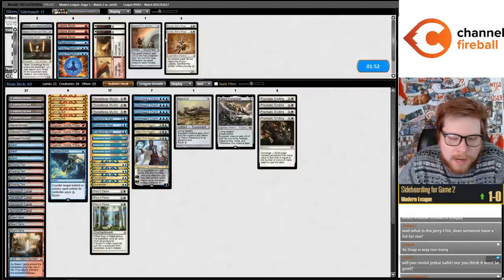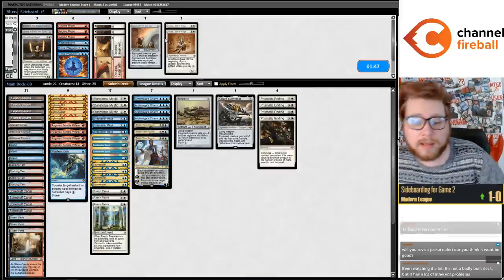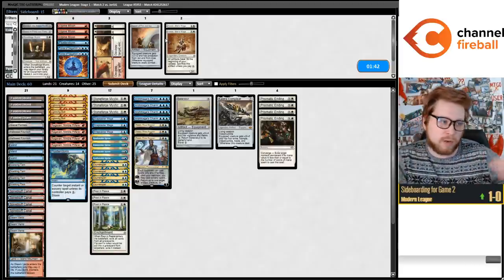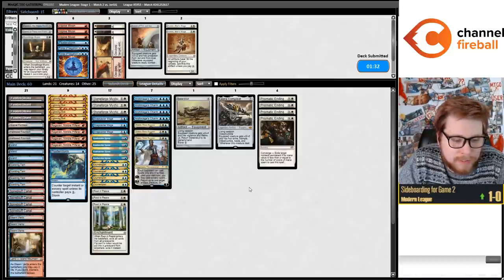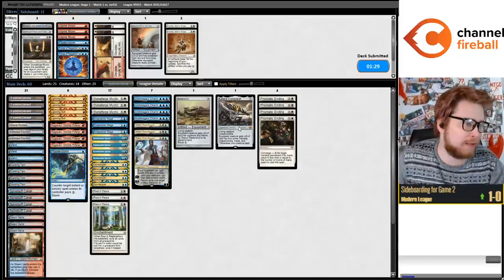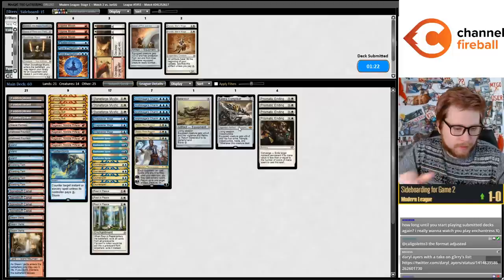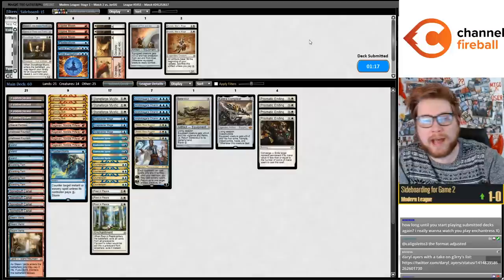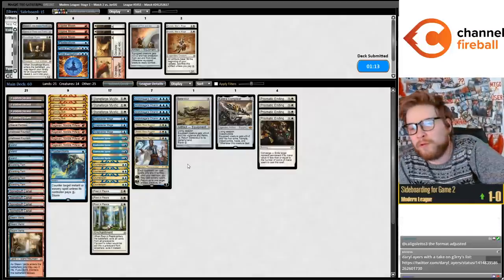I do think that the Chalice Control decks are probably still decent for kind of the same reasons why I like Spell Stutter Sprite so much - there are just so many zero-cost cards. People tried to beat the card and found out it's super beatable. People actually tried to beat it instead of just saying 'a good card, a six-mana three-for-one, I can't beat that.'